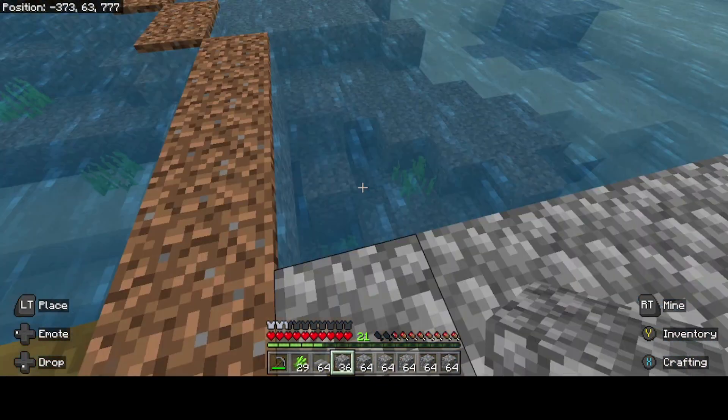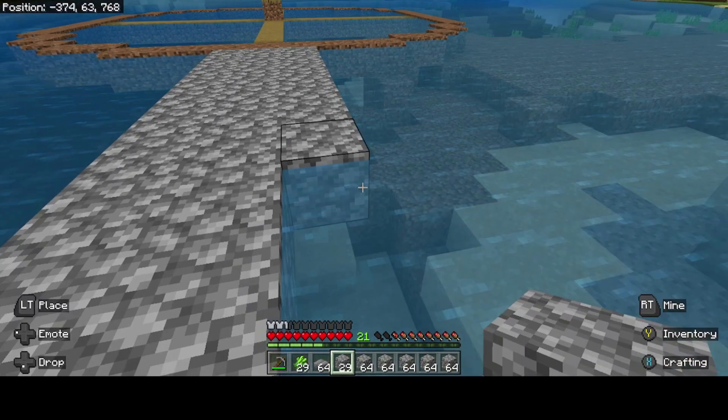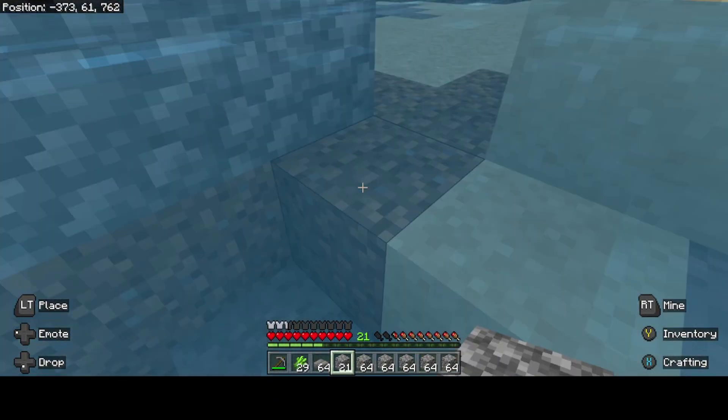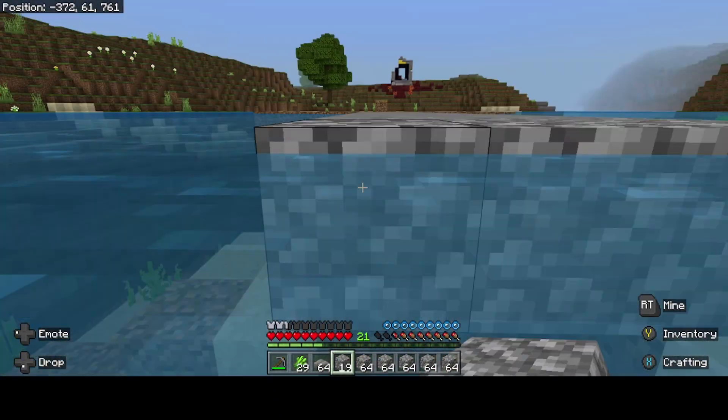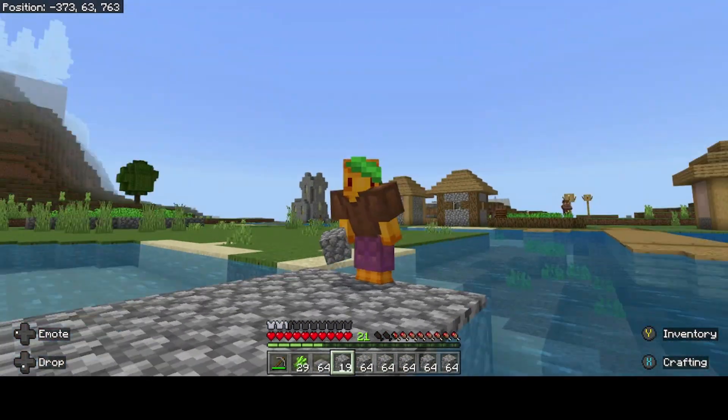Eventually I want to design this like a drawbridge, but for now this cobblestone bridge will work. I mean, I don't even have a house yet, so I can't get too fancy now, can I?